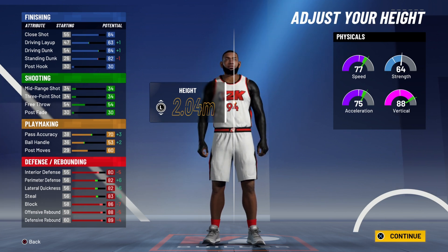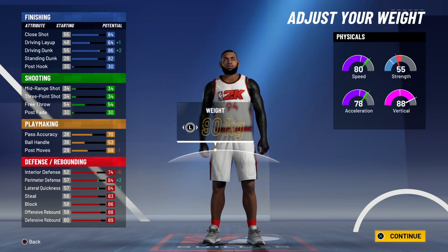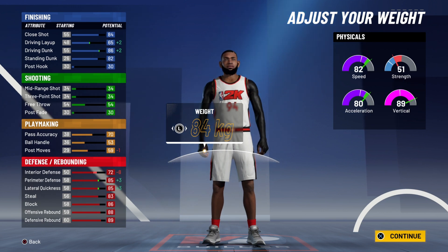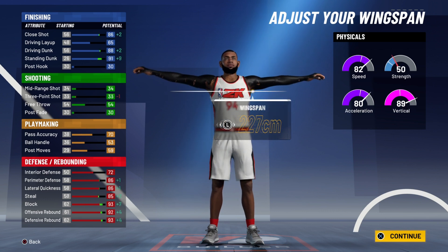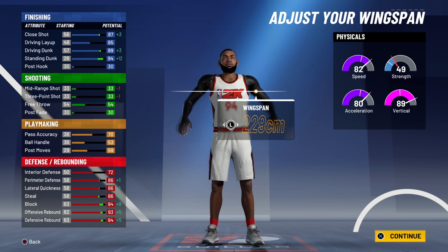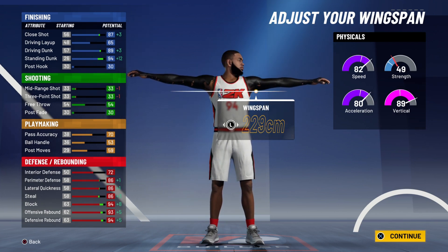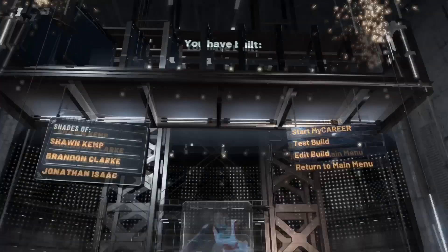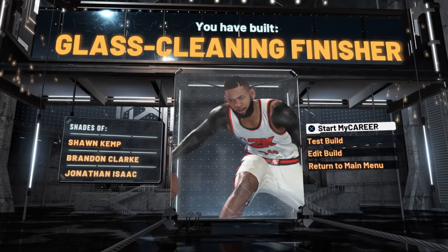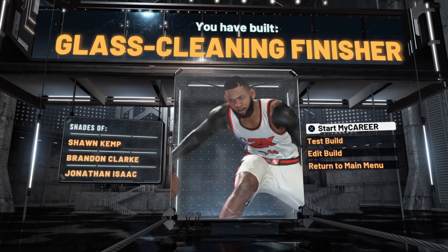Go 2.04. You'll have 77 speed, 88 vertical, 75 acceleration, 64 strength. For the weight, go the absolute lowest weight — 84 kilograms — and you get 82 speed, 80 acceleration, 89 vertical, 51 strength. When you're 99 overall, you'll have around 90 speed, 88 acceleration, and 90-something vertical. Just insane, really broken stats. For the wingspan, max that out so you get your rebound up. You'll see that 93 and 94 rebound, and you'll get a plus four on those stats — basically a 99 or 98 rebound. For the takeover, go with the glass takeover. This is the best power forward build in the game — the glass cleaning finisher, widely regarded as the best build in the game.